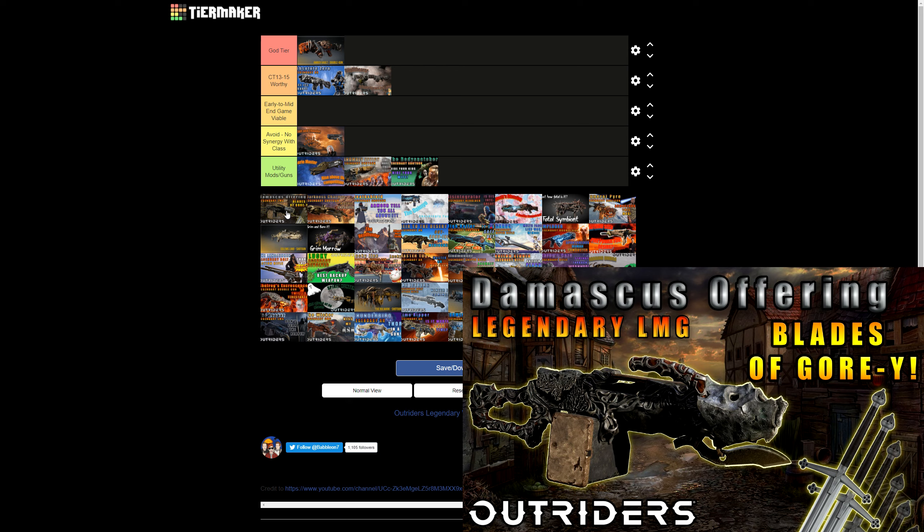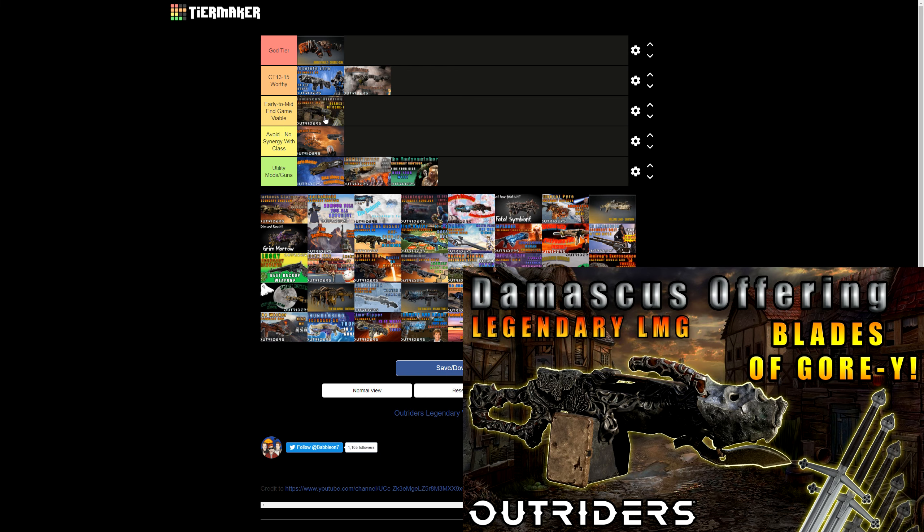The Damascus Offering is a decent LMG — one of the first I got and I enjoyed it until I found better guns. It deals area-of-effect damage with claymores affecting around four enemies, but the damage is low compared to later guns' AoE mods and could use a buff. That said, the magazine size, damage, and fire rate make up for it somewhat. Being long range it suits the Technomancer, and I'd place it as Early to Mid Endgame Viable — it has a little synergy with the class but doesn't carry you into later rounds.